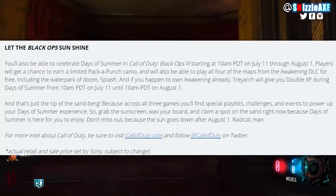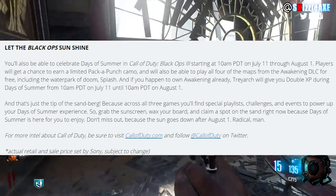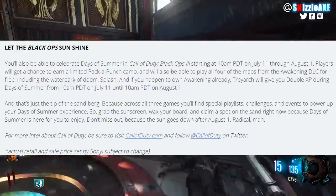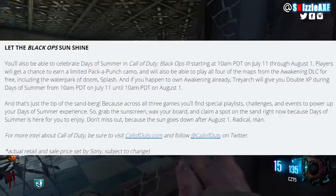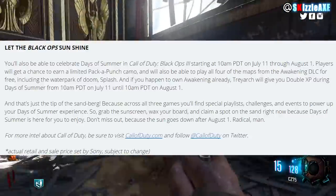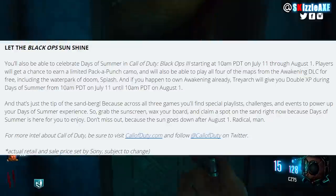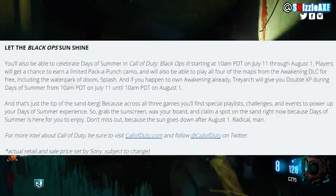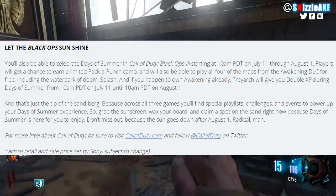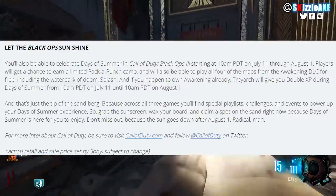Now this is what the Activision blog says: "You'll also be able to celebrate Days of Summer in Call of Duty Black Ops 3, starting at 10am Pacific Standard Time on July 11th through August 1st. Players will get a chance to earn a limited pack-a-punch camo and will also be able to play all 4 maps from the Awakening DLC for free," which is really awesome for people that don't have it. They also mention the water park map Splash, and if you own Awakening already, Treyarch will give you double XP during Days of Summer from July 11th to August 1st.